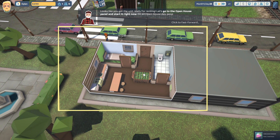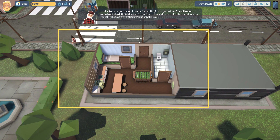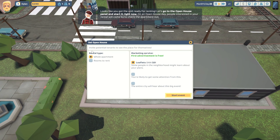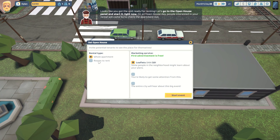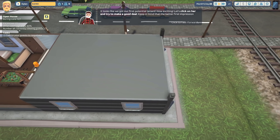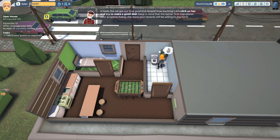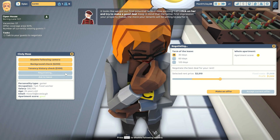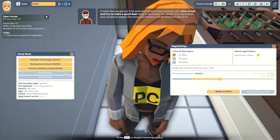Looks like we got the unit ready for renting! Let's go to the open house panel and start it right now. On an open house day, people interested in your rental will come by to check the apartment out. We can do leaflets which are free. It looks like we've got our first potential tenant - how exciting! Keep in mind that the better first impression your property makes, the more money your tenants will be willing to pay. Let's negotiate here.